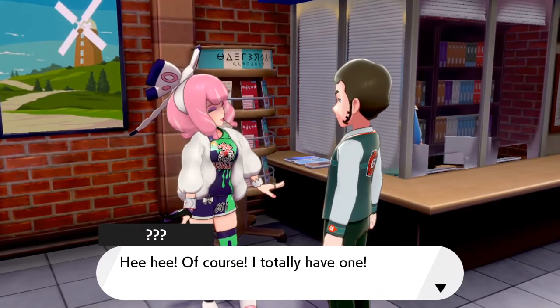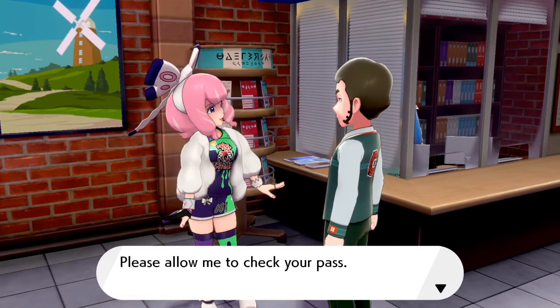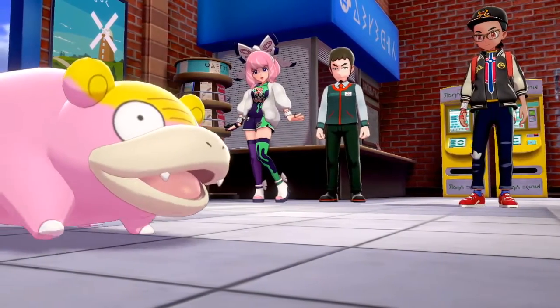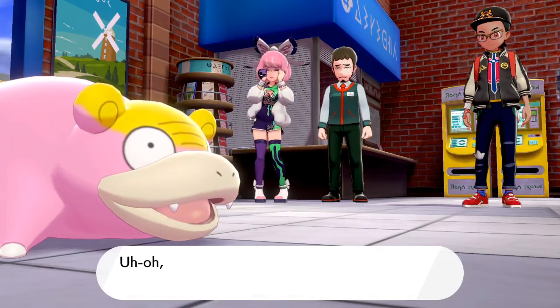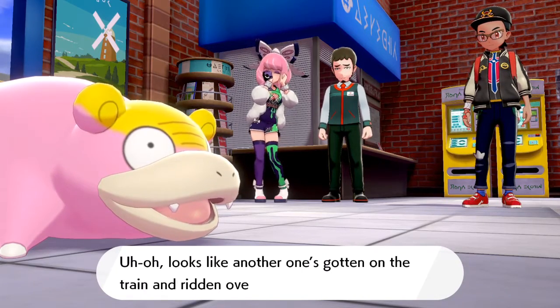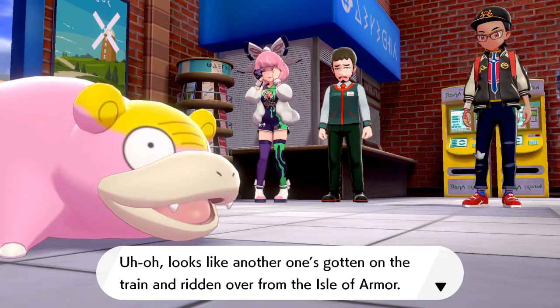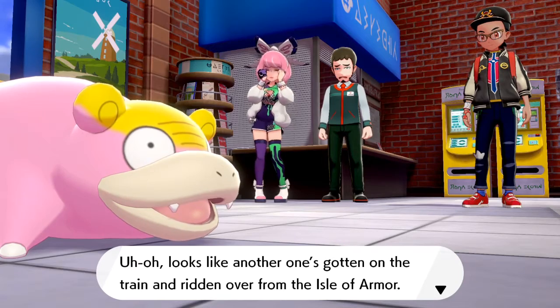You're not allowed in regardless because you don't have the DLC pass, but you get a couple lines of dialogue from this person and the train conductor. She shows him her Isle of Armor pass, and then Slowpoke comes out of the train. The train conductor will say, hey, aren't you a Pokémon trainer? Can't you catch him to move the Slowpoke out of the way? You catch the Slowpoke and there you go — you've got Slowpoke.